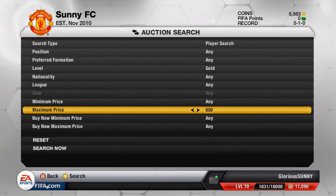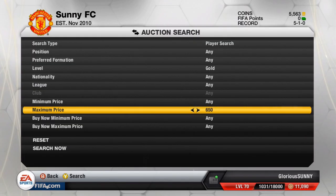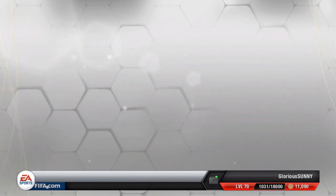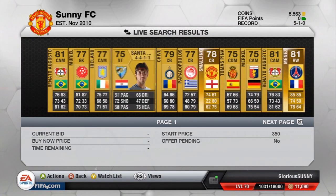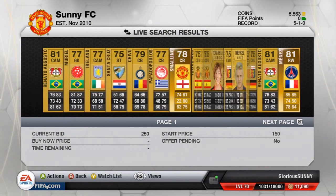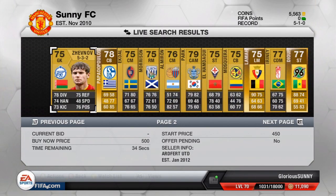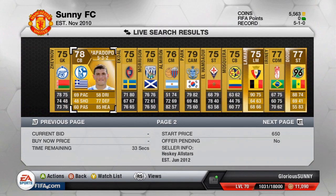First of all, you want to put in 600 to 650. You want to put 600 on players that are 81 overall or lower. As you can see, someone's already been doing these. And 650 on those that cost more. For 75 overalls, you want to go with 550 — you're going to make about a 50 coin profit.